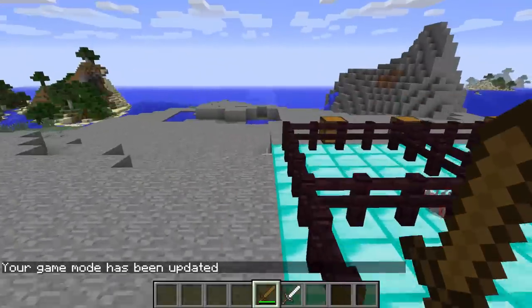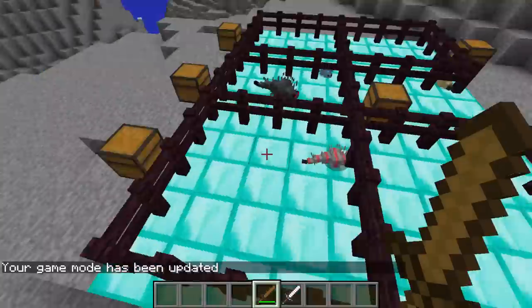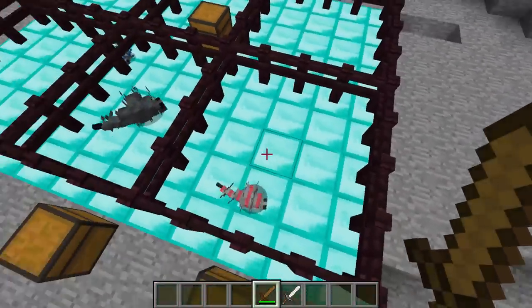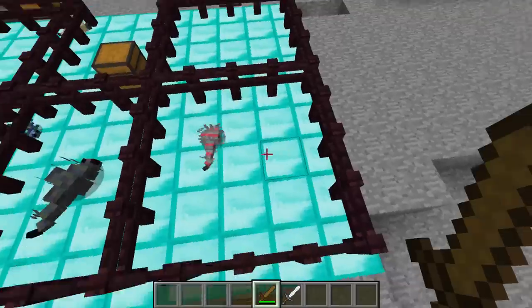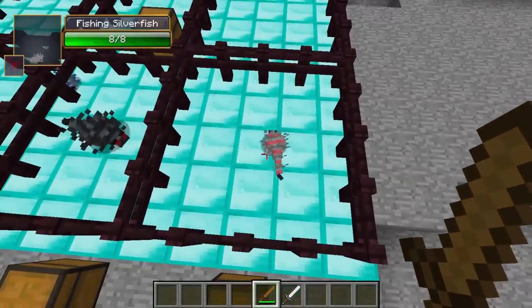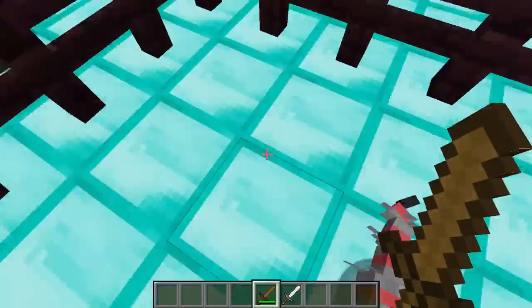In case you're wondering why I put them on diamond flooring — if it wasn't cobblestone or stone or something like that they would just go straight through. So to be able to show you guys every single one of these I had to put them on diamond blocks.